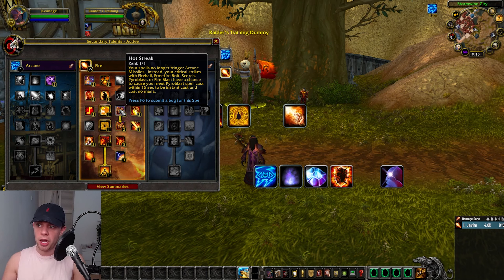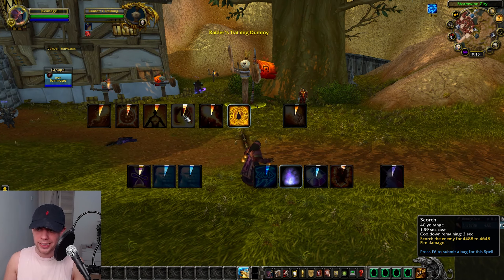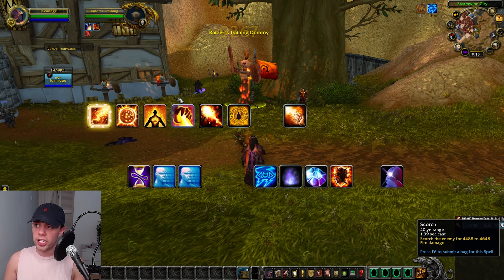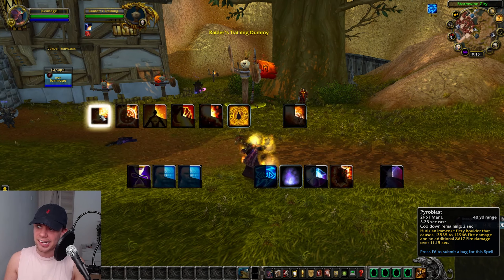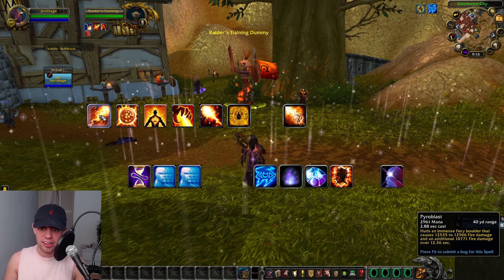So when we crit with any of our spells, let's say Scorch, we're going to get a Hot Streak on our Pyroblast. You can see it's instant and costs zero mana.